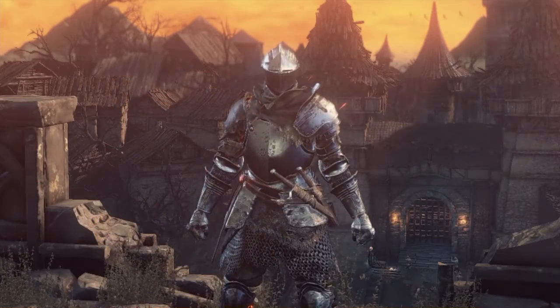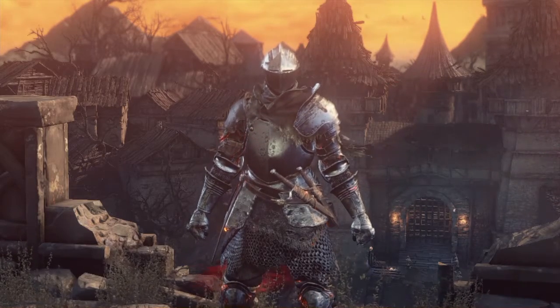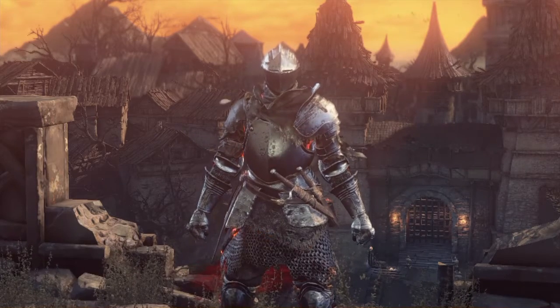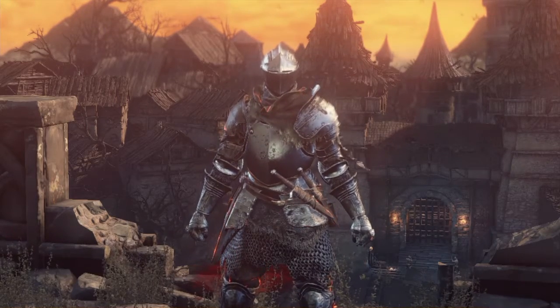Hello everyone and welcome back to Showcase. We've covered a couple of weapons: one axe — a pair of axes actually — swords, a knife, a claymore, a light claymore. What should I cover next? Keep it a bit of variety here so things don't go too stale. Well, I've made the easy choice of a spear.